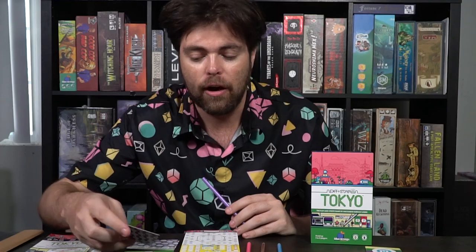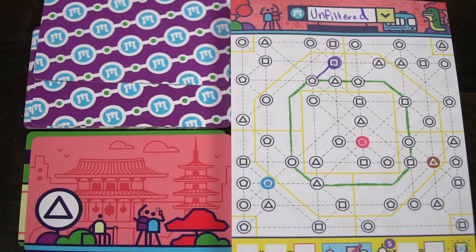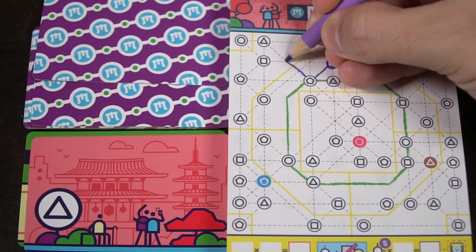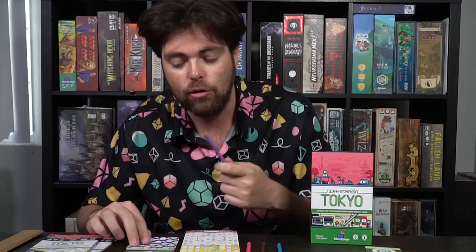Then you simply flip over another card. Most cards are going to have stations on them, but some cards are going to be wilds that allow you to make a double line — connecting from one location to another using another colored pencil. So if you already have a blue station going from a circle to a triangle and you want to go to the triangle again, you need the double card — there are one or two in the deck — and you can go ahead and do that.